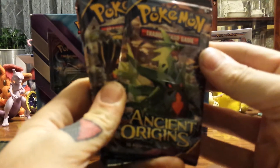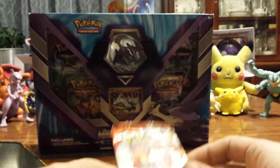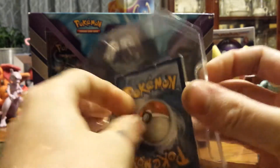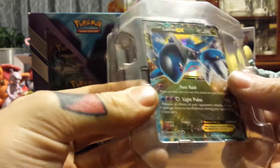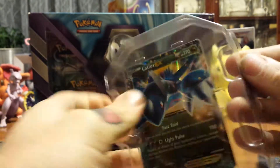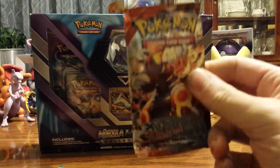So it comes with an Ancient Origins, a second Ancient Origins, Roaring Skies, and a Primal Clash. Here's the card — I'll figure out how to get it out in a minute. We'll start with the Primal Clash.